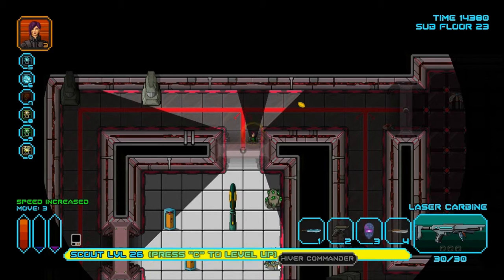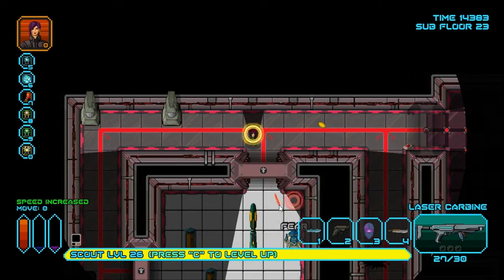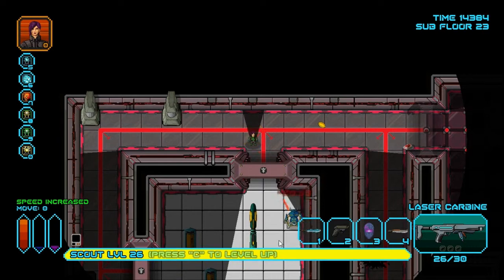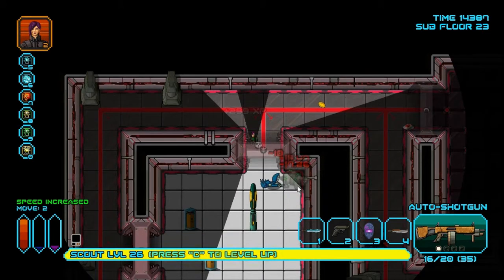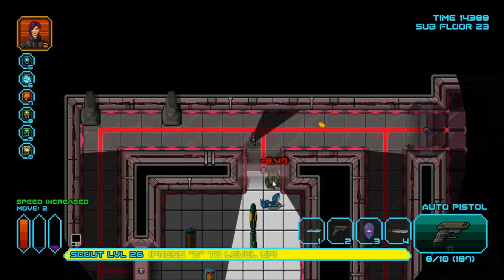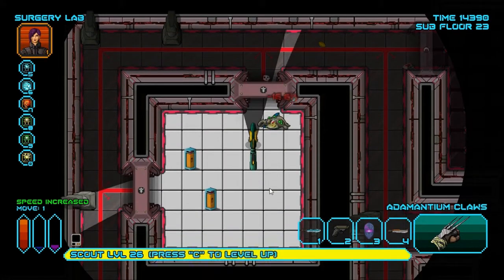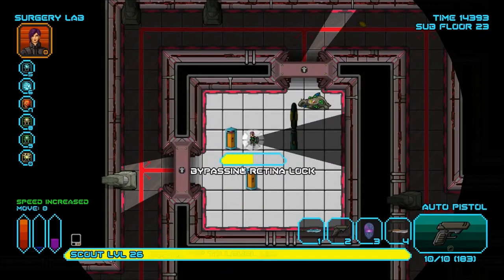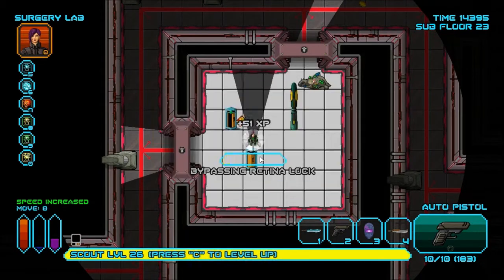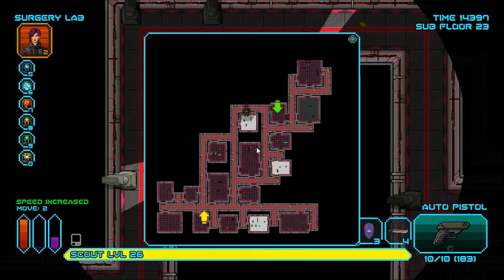I better take care of the Hiver Commander first. The bears don't leave the room. I would prefer to hack up the Hiver Commander with my Adamantium Claws, but that's all right. Phase Globes. Alpha Key — I don't really need that, but I have some spare inventory space. Mutation Serum is good.